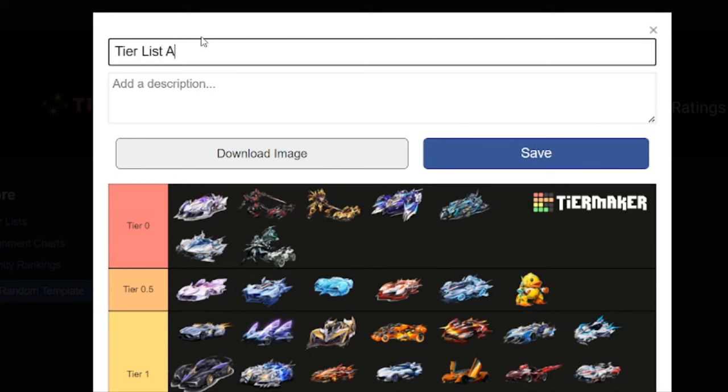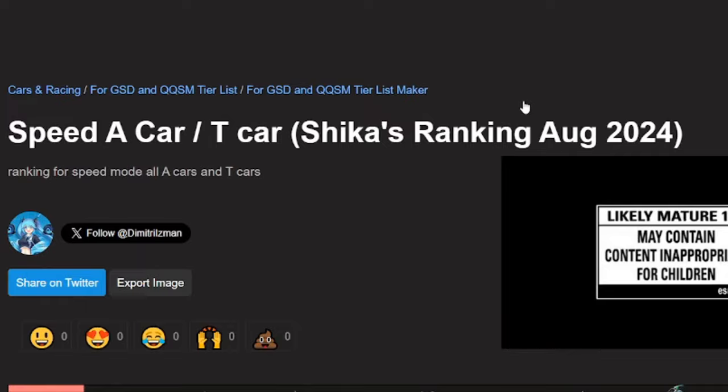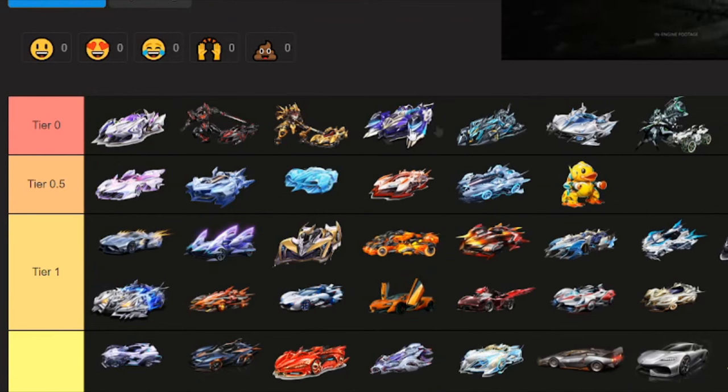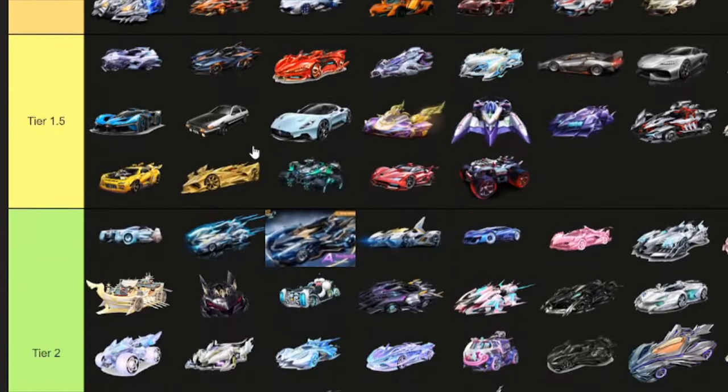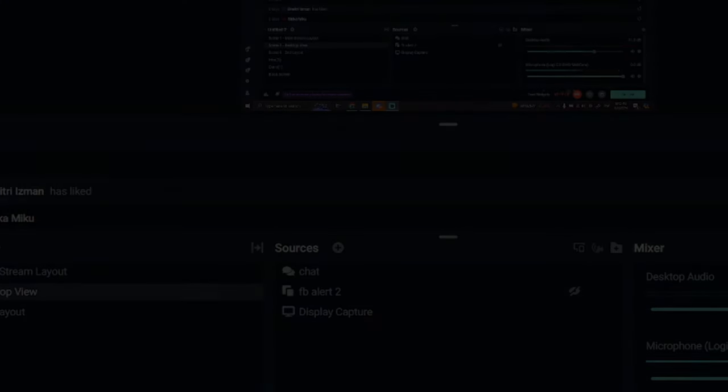Tier list — A-car and T-car. Your opinion might be different — mine is also not so accurate, this is just my opinion. Tier 0 — all the T-cars from best to least. Tier 0.5 — I have to put the Dark in 0.5 because it's a free T-car, so it doesn't really deserve to be in Tier 0. Tier 1, Tier 1.5, Tier 2, 3, 4, 5, 6, 7. All right, that's it for my ranking. Thank you guys for watching this tier list ranking. See you guys next time!